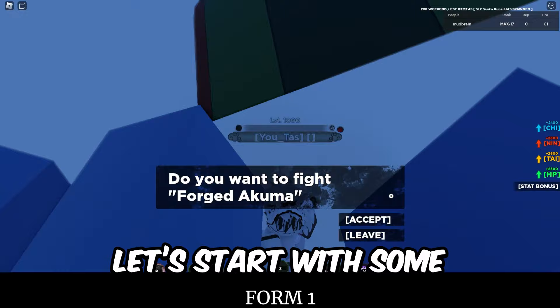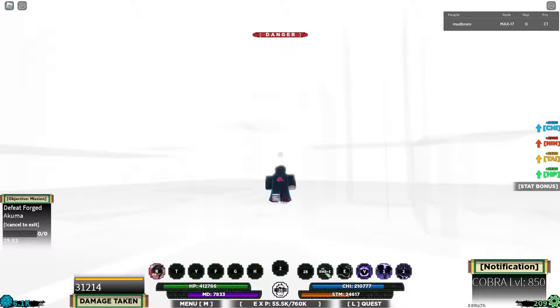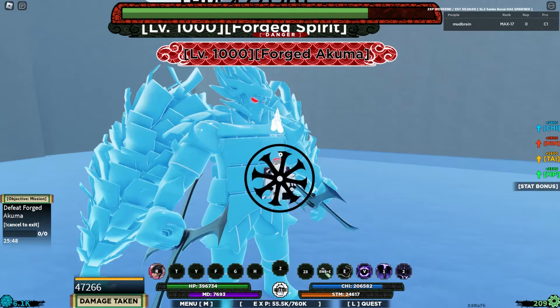First, let's start with some honorable mentions. Gobbles, Magma, and Lava are all good options for boss grinding, but they are only good for people with extra bloodline slots. They have good damage output, but aren't worth one of your bloodline slots, so they will be in my honorable mentions.